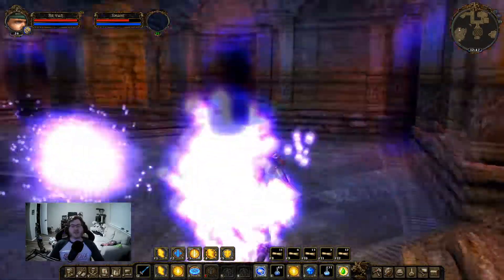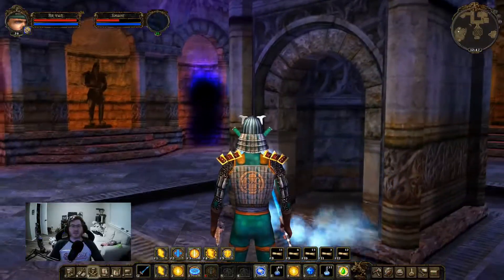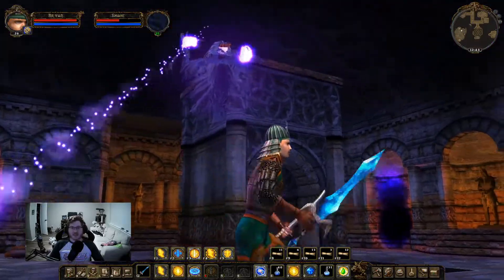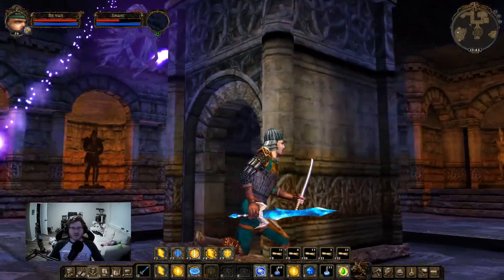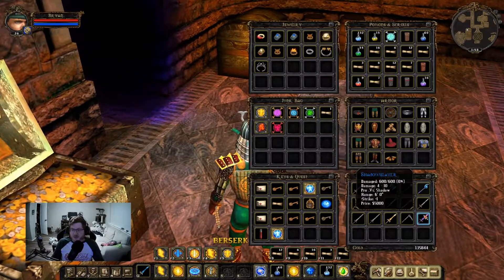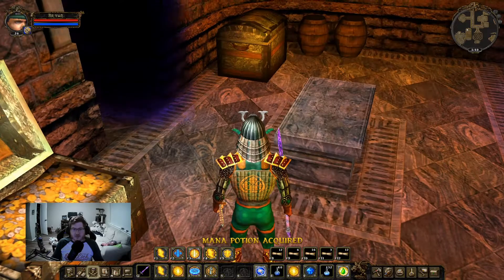The knockback in this game is so dumb. You punch this thing and it just flies up to the ceiling — I should have been a spellcasting class, it's just getting ridiculous. Alright, well we got the Shadow Slayer sword. Let's try it out.